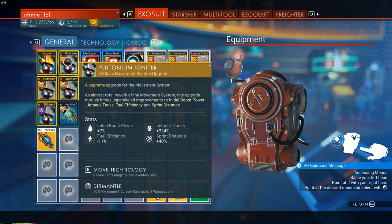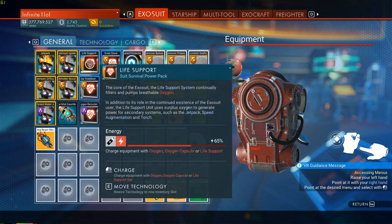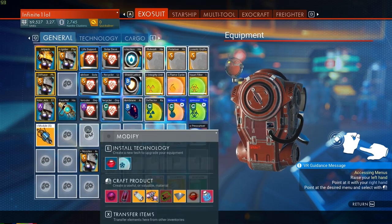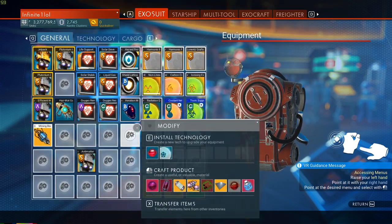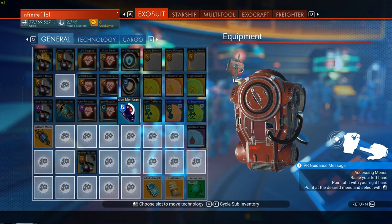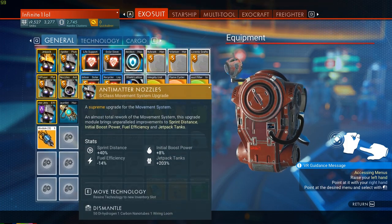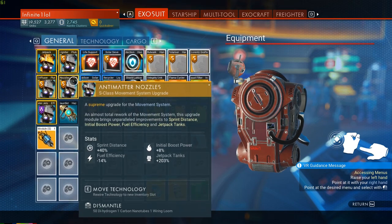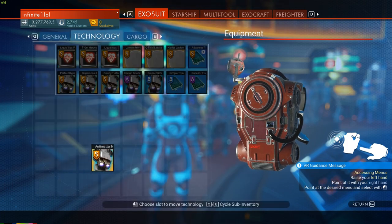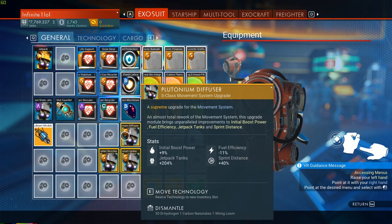Now let's briefly go over proximity bonuses. As you can see, most upgrades have colored borders. If you place an upgrade randomly without anything near it, it won't have a colored border. If you put it near something unrelated, the borders disappear too. You need to group upgrades together by their specific technology — for example, jetpack upgrade modules should surround the jetpack. They need to touch each other in order to get the bonus to their existing stats.